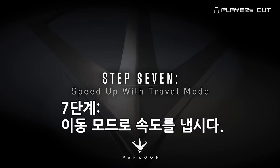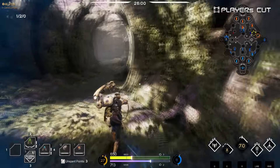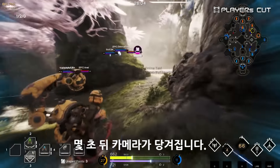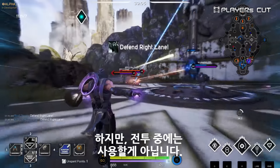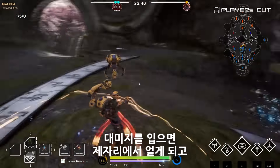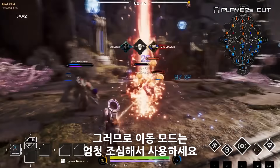Seventh, speed up with travel mode. If you're looking to get somewhere quickly, use travel mode. You'll see a blue aura appear around your character, and after a few seconds your camera will push in. While in travel mode, you'll move much faster, but it's not for use in combat. Taking damage will cause you to be rooted in place and could leave you in a bad spot. So be super careful when using travel mode.